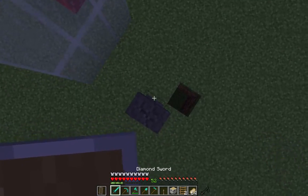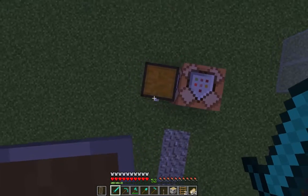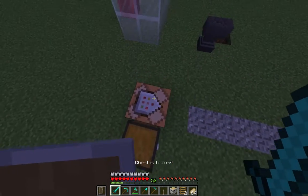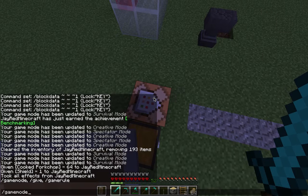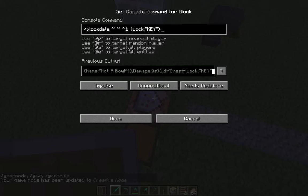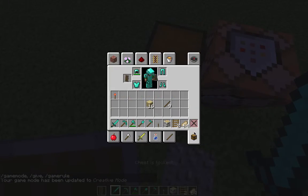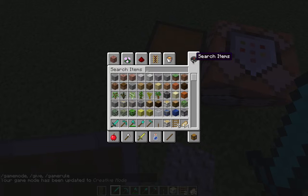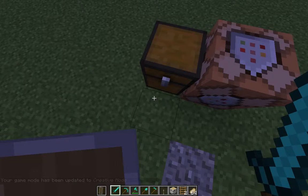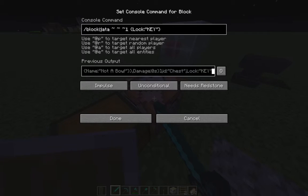Hey guys, welcome back to another video. Today I'm going to be showing you a cool command that can make you lock your chests. Pretty cool. So let's get into creative. Basically, this is our locked chest. You're able to get it from one command, which is slash blockdata, and then these coordinates.